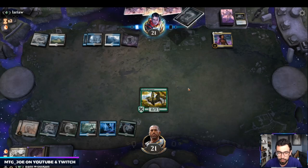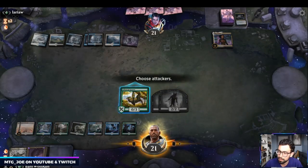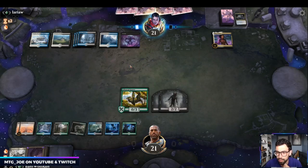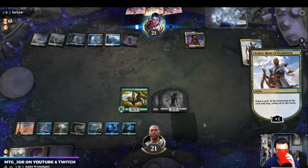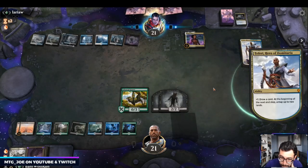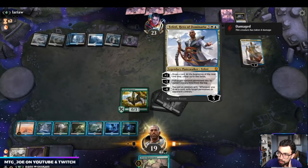If they have five-mana Teferi, they can start getting some card advantage. Against these other decks it gets kind of rough. Okay, so they got five-mana Teferi. Always take Teferi down — this card is very good for those of you who haven't played against it.